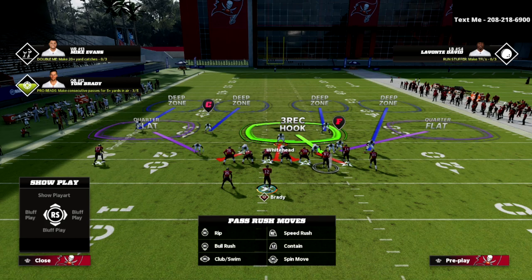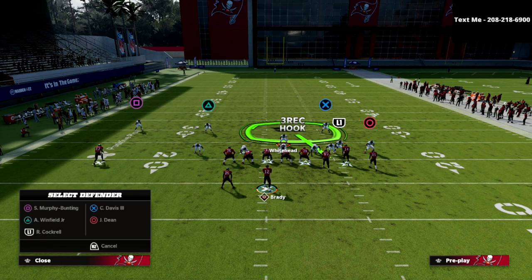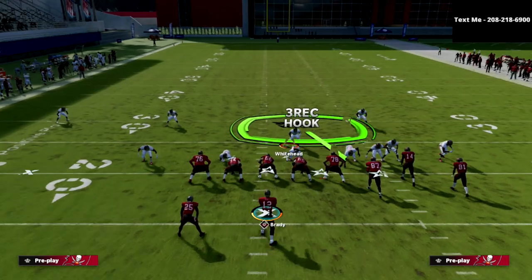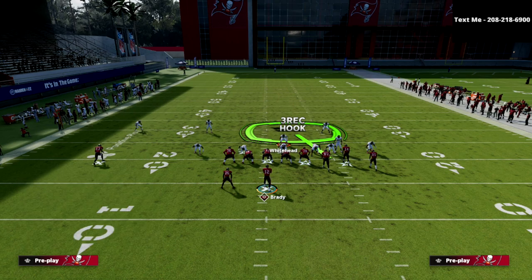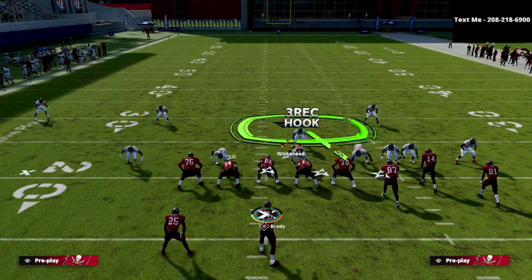With the left-side safety, you can really do whatever you want. You can put him in an inside quarter, an inside third to help against deep posts and seam streaks, or a hook curl to help defend different concepts people will utilize. You could also just leave him in the quarter zone — it's really up to you.